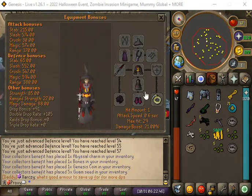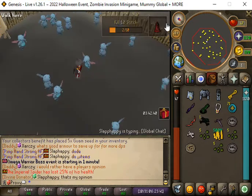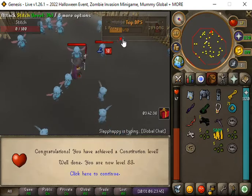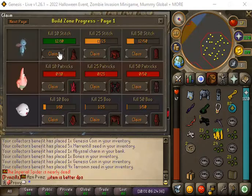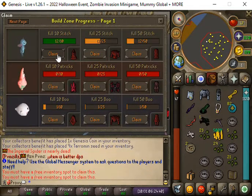I might do Mage since I already have a Mage set. Stitches are for Mage so I'll stay at Stitches. Completed - kill 10 Stitches. We will claim that - we must have a free inventory spot to claim this.